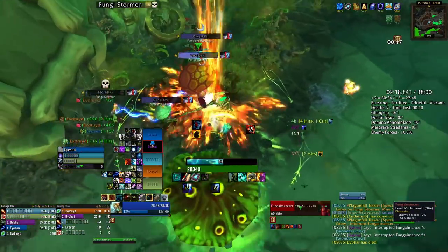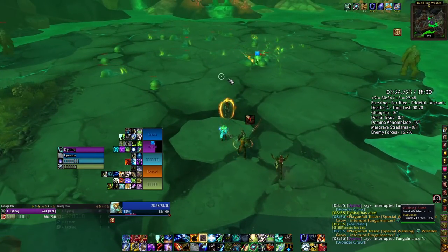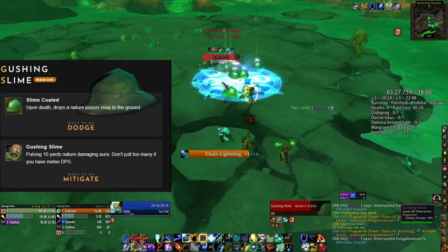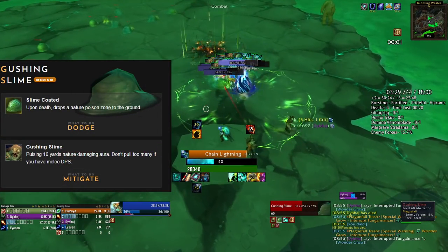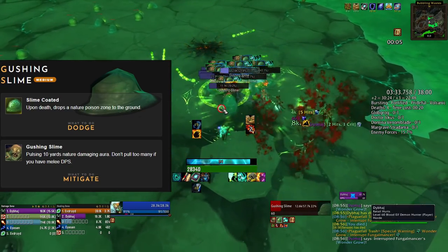In front of the first boss, there's not really anything relevant. You have to group up all the little guys together and kill them, but remember that these guys pull AOE damage around them. So ranged players have all the fun because they can just damage them freely, but melee have to be careful.